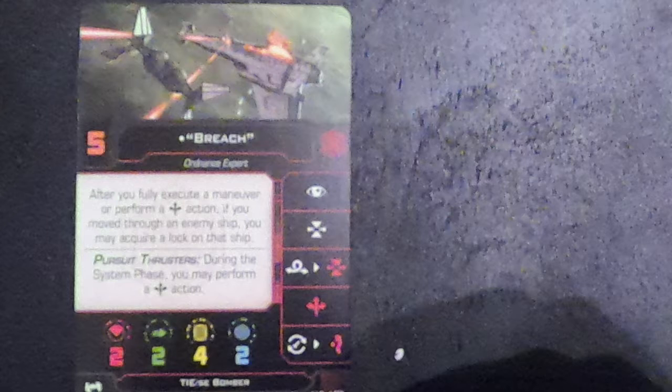Before getting to the pilot ability, we need to go over his ship ability: Pursuit Thrusters. During the system phase, you perform a boost action. The boost action on the TIE SE Bombers, including Breach, is red. That means that after Breach does a boost, he would become stressed.